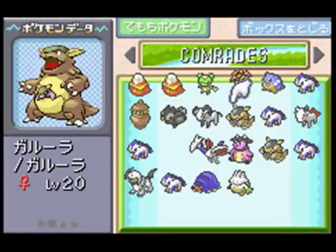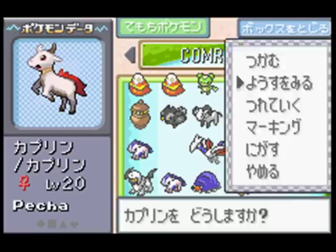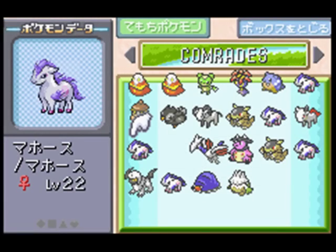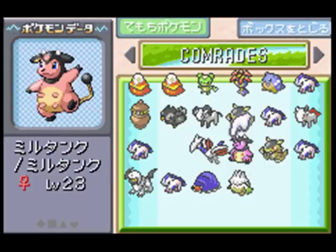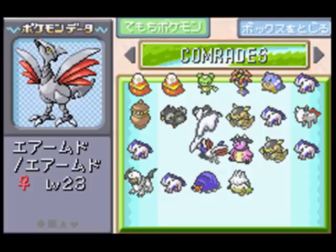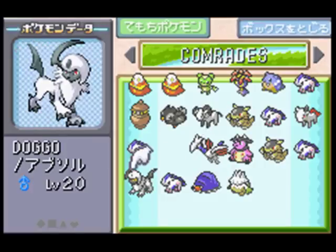Safari Zone things - I caught another Kangaskhan, there's a bunch of Pony guys. Why is it holding a Pecha Berry? It's a Steel type. Another Pony guy - I might just use the stones on them. Once I get a Sun Stone I'll show off their evolutions, unless we see them first. And here's another Miltank. Skarmory - which are impossible to capture by the way. And lastly Doggo the Absol.